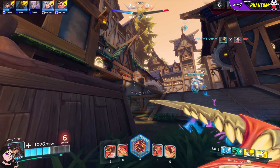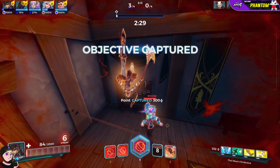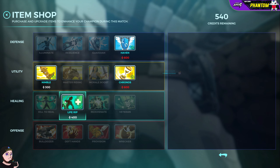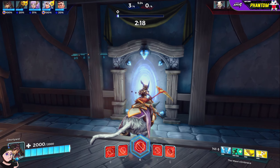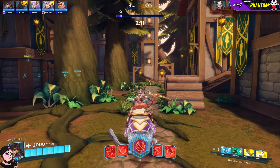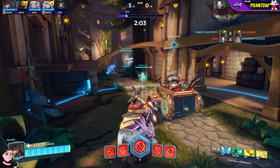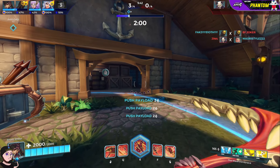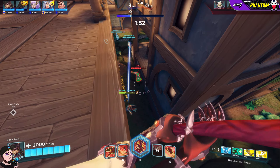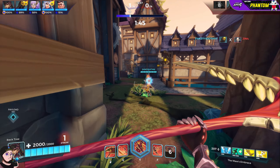I shouldn't be pushing this far considering we're still only just capping, but I am an assassin. I'm going to consume all my stacks and hit the Yag — she's doing a lot of damage to us, but we have pretty good heals behind us. What is our range on our F? Pretty far actually, pretty respectable. We finally died — overextended just a little bit. But distracting the enemy team is definitely something I can be proud of.